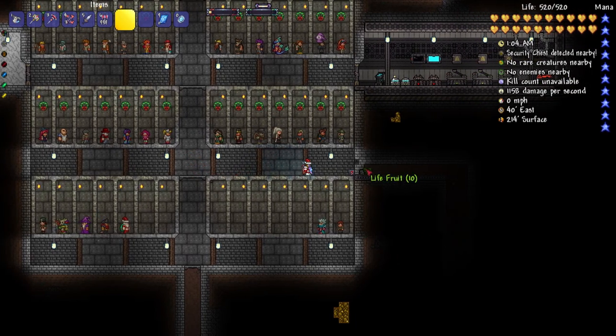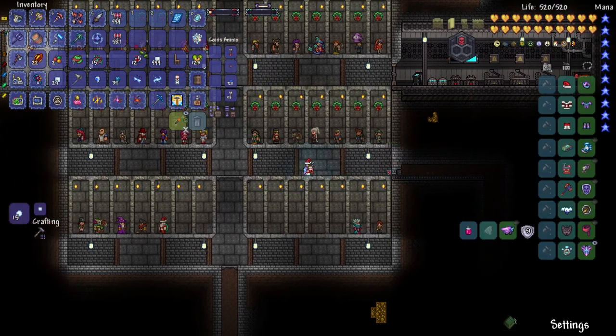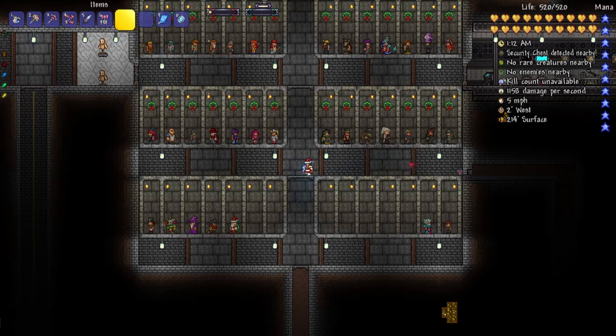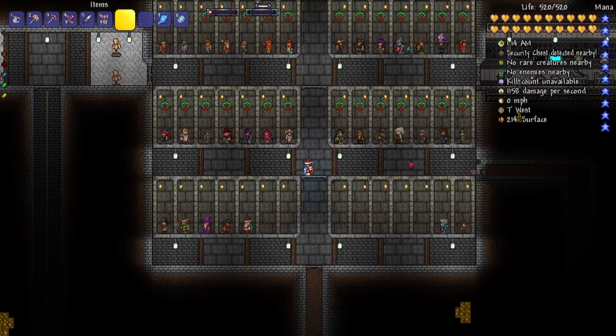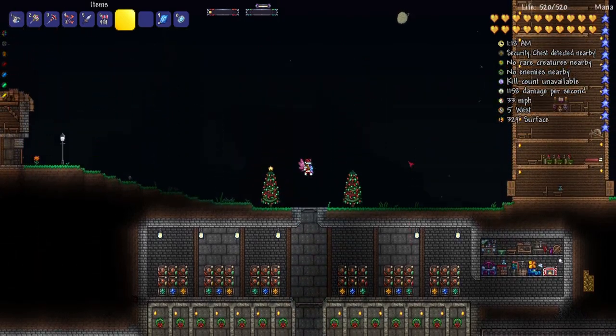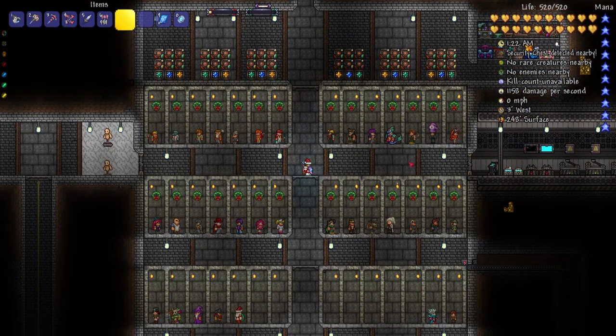Also, if you see here, I did actually build a Life Fruit farm. I just picked up 10 Life Fruit — this is automatic and just a passive gain of Life Fruit, it's really good. I actually made a video on it, so if you want to build it or just see how it works, you can go watch that video. It's in the description or on my channel page like every other video. Anyways, I hope you enjoyed the video. Remember to like and subscribe, and I hope to see you in the next Calamity video. Bye, everyone.